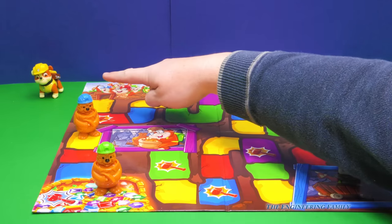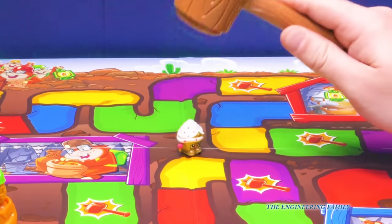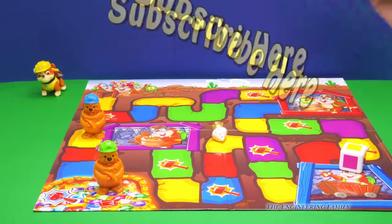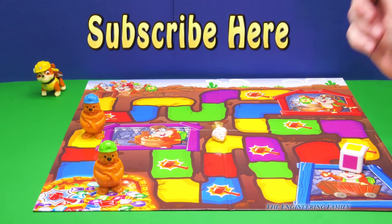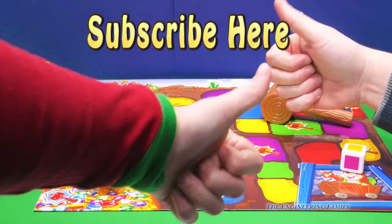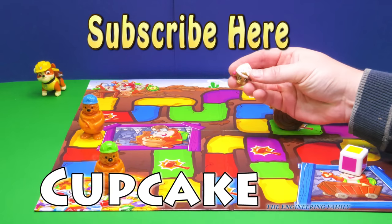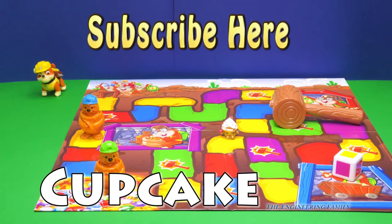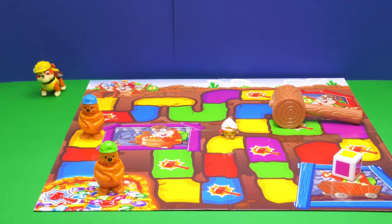This is called Whack-A-Paw Patrol and Whack-A-Cupcake Queen. Her icing's coming off — well, I'm gonna lick it. Right here it says subscribe to the Engineering Family. We hope you liked this video. Make sure you subscribe and give us a thumbs up if you like our video. Follow us on Facebook and Twitter. Our secret spelling word is cupcake — C-U-P-C-A-K-E spells cupcake! Type cupcakes in the comments. Have a great day! Bye everyone! See you next time on the Engineering Family.